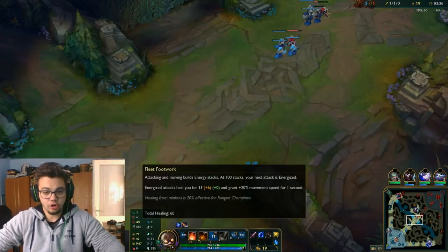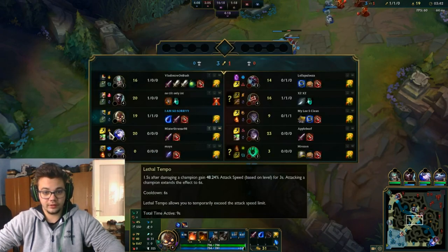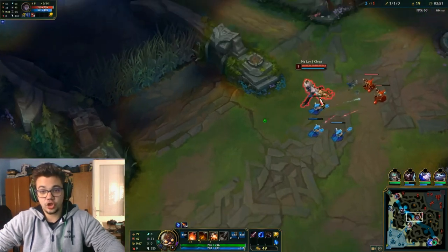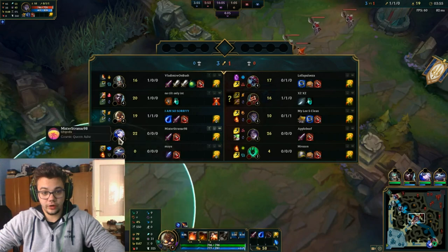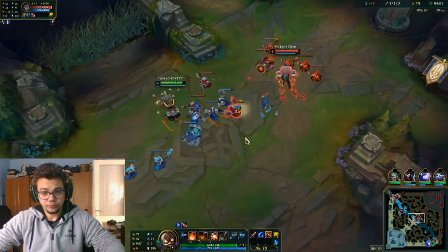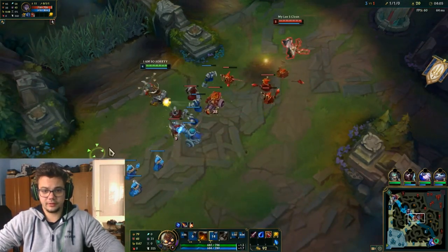You can go for Fleet Footwork, Conqueror, Electrocute, or Lethal Tempo. After that you can go for Triumph, Legend: Bloodline, Cut Down, and in secondary Mana Flow Band and Transcendence. I chose this because of Silas — I could also go for Lethal Tempo or Conqueror.